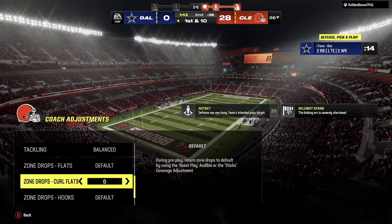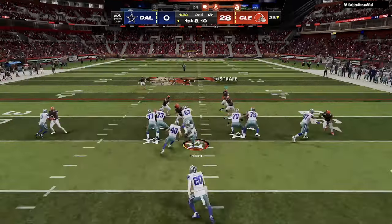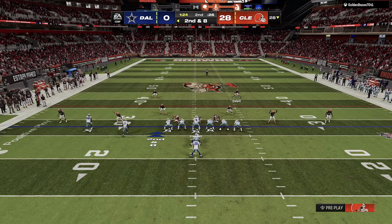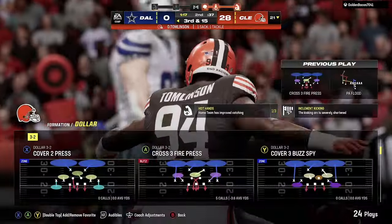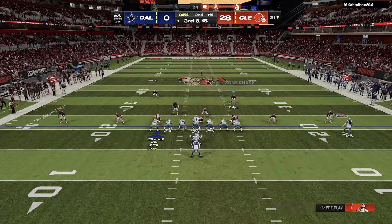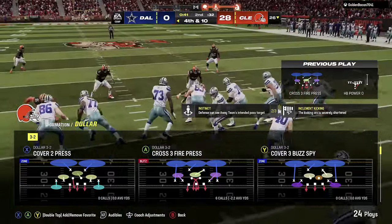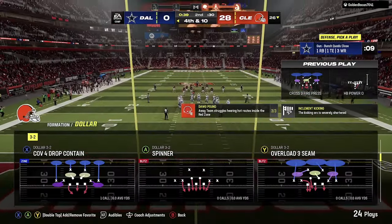Defensively, we're going back to our Dollar and cross three fire because it had been working so much. Make sure you always reset those zone drops at the beginning of a drive in case you forgot. Running basically the same defense — run defense is really good. He makes a few man misses and only picks up two yards. He's sitting in this I-form slot, goes play action. Our curl flat does a really good job of playing both the flat and the kind of post or corner out. He's really trying to look deep. We're going to send a lot of pressure — he's going to actually run the ball. Maybe he wants to make it fourth and manageable, which he does. He's using a ton of time if he's actually trying to score on this drive.